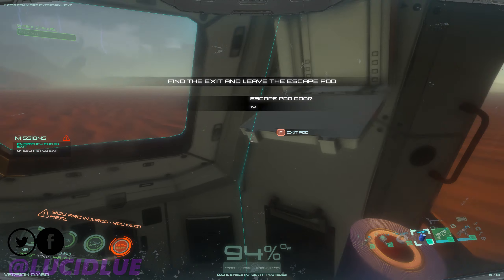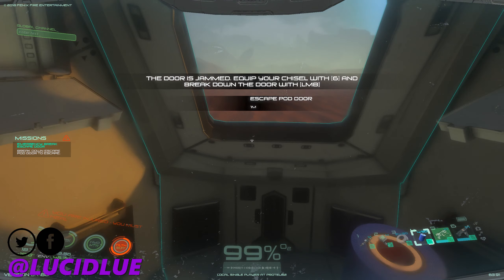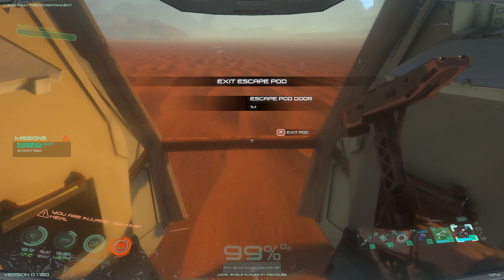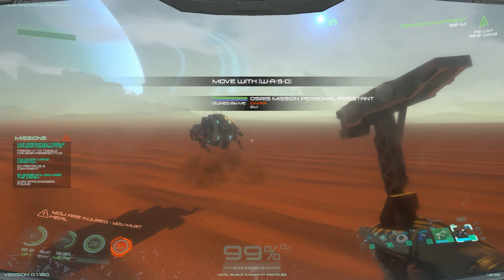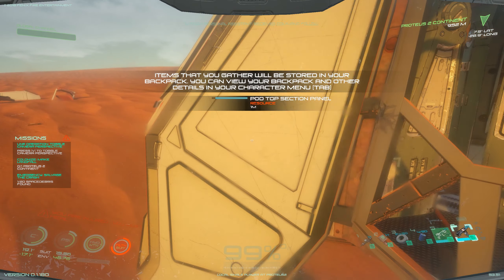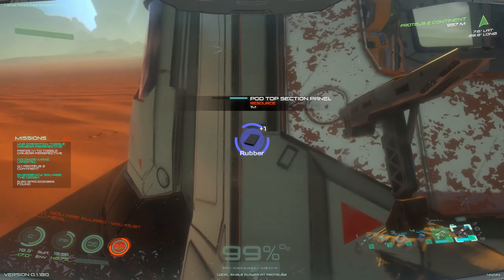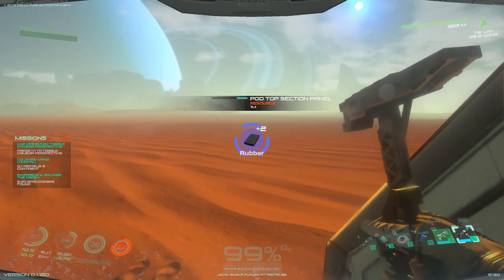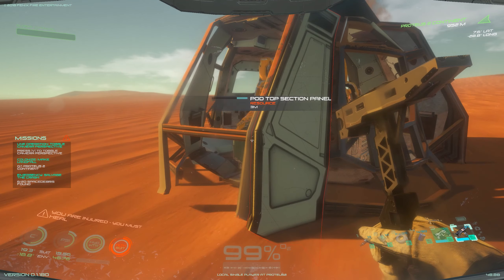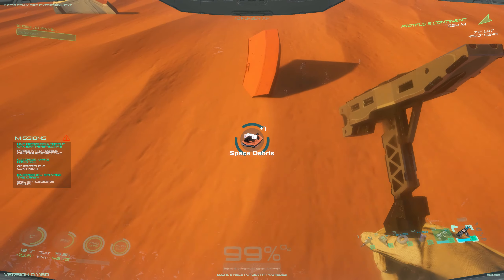Hey everybody, welcome back to my channel and thanks for joining me today. I'm having a look at Osiris: New Dawn. It looks kind of like an Astroneer-style game. We are going to be exploring and building. We've crash landed here on some sort of weird red planet — probably not Mars because the sun is blue. We need to get resources to start with.